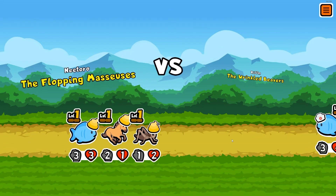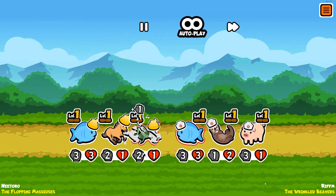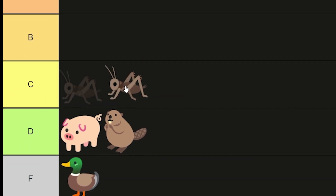However, considering how strong it can be when comboed with the horse and potentially the turkey late game, it can chirp its way into the C tier.